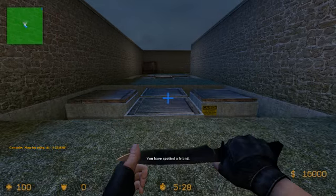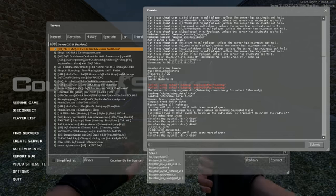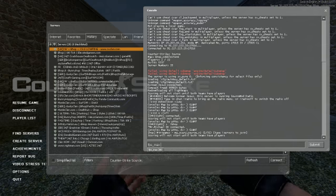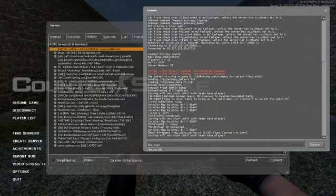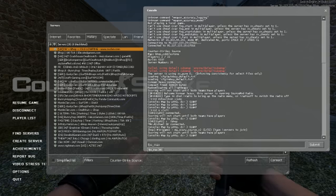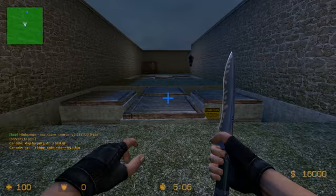Next thing is your FPS max. You can set that if you want. I suggest doing it — typically 300 is usually max on servers like casual. On those servers you probably want to set that to like 34.8 or something like that, but I usually play on servers that allow 300 FPS.